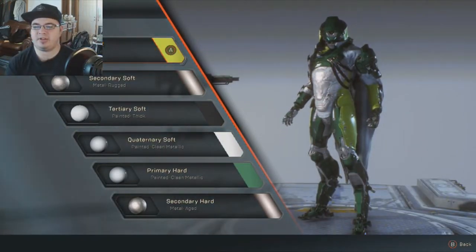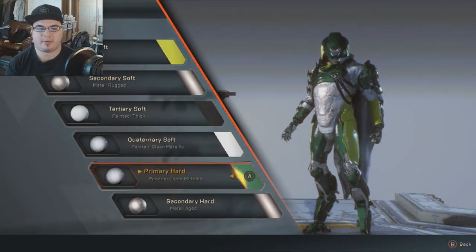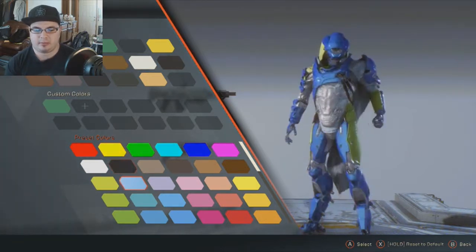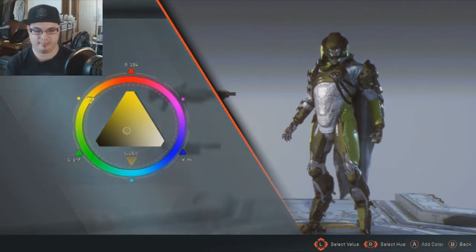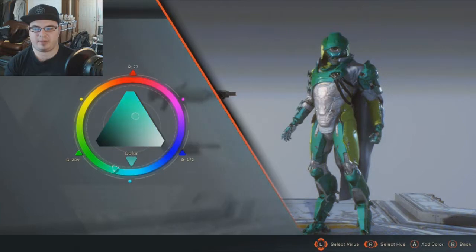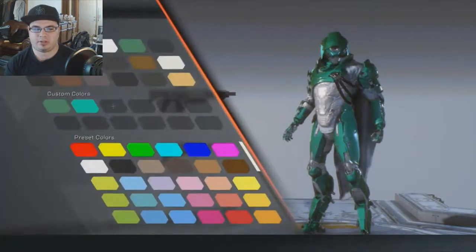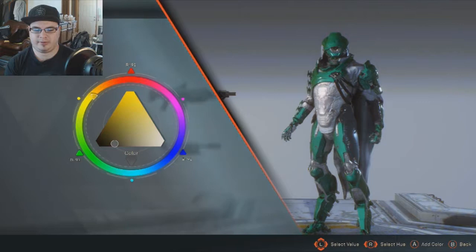I've got all my customizations in order. I want to differentiate it from the Ranger a bit — let's give it a different color than green. Right stick changes the hue or the color, left stick controls the hue. Let's kind of give it a mint feel. Then let's change the secondary color — give it a different one, more of a darker blue.